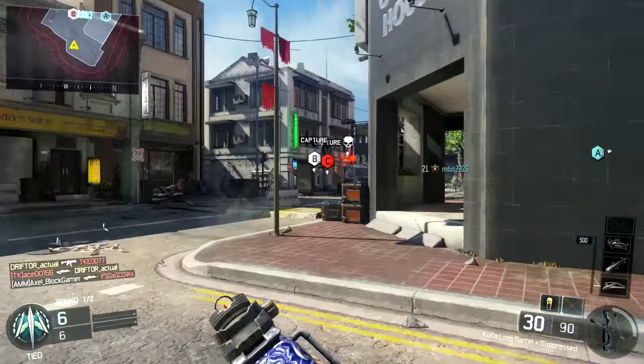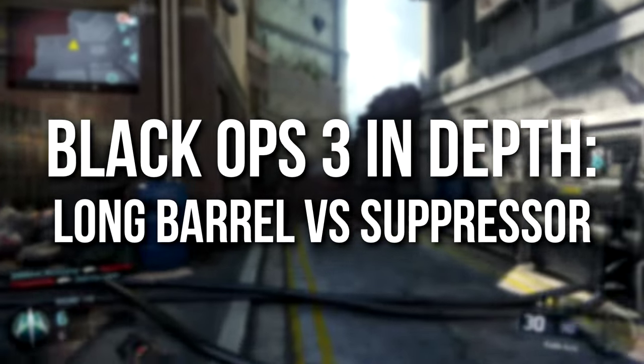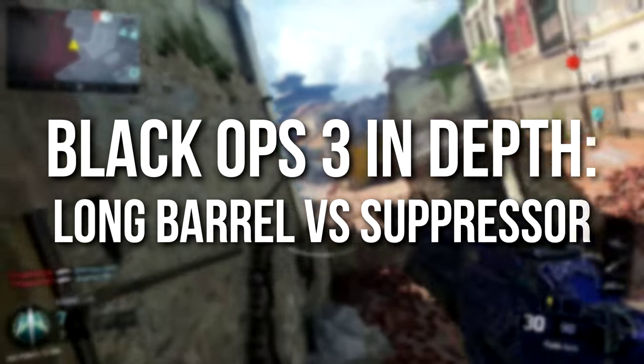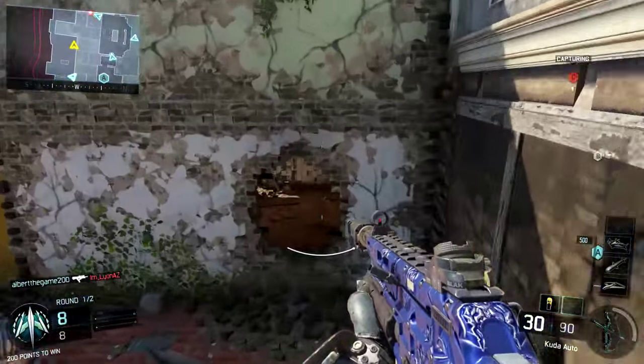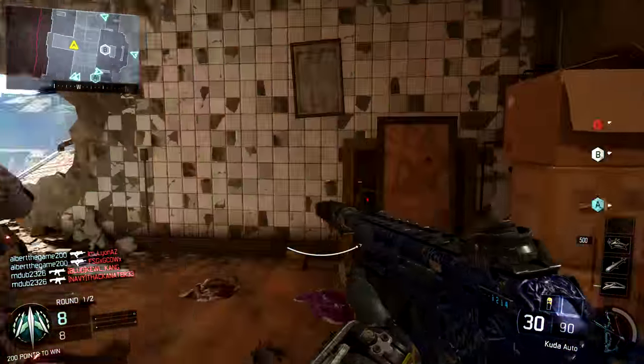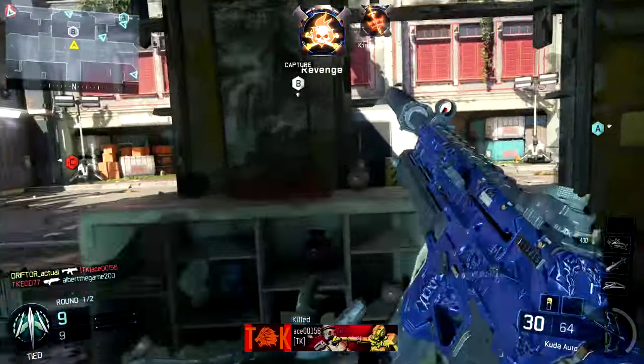Hey guys, Drifter here. Welcome to Black Ops 3 In Depth. In today's episode we're going to be doing long barrel versus suppressor. This is a question I have gotten since day one of In Depth: what happens when you put long barrel and suppressor on the same gun? Does the long barrel cancel out the suppressor, or is it the other way around? Which one wins? We're going to be answering that today.